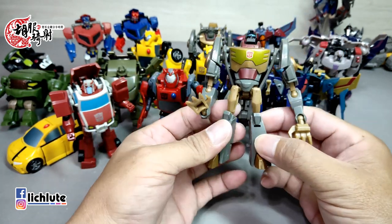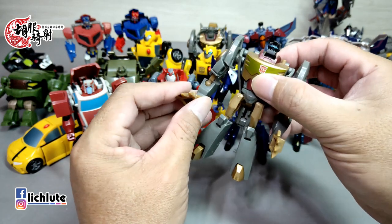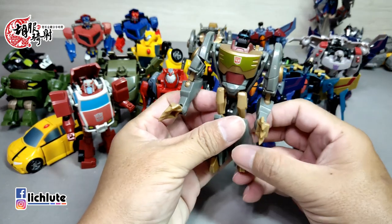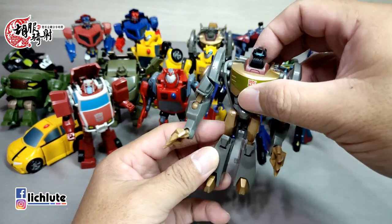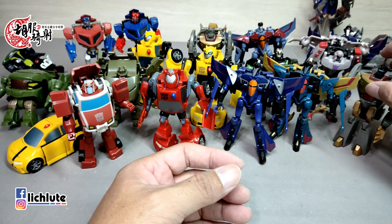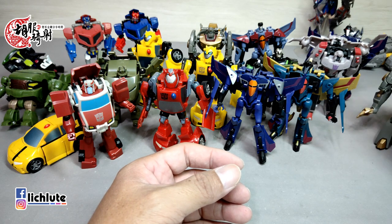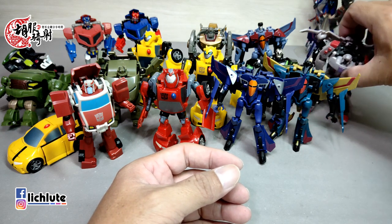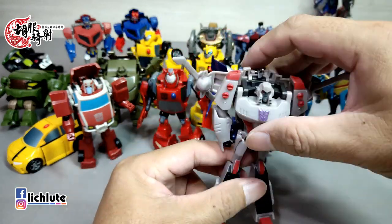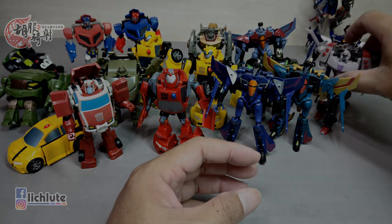今天感谢这一位北京的变形金刚朋友，千里之外跟我们一同来分享这些玩具。他希望我挑一款玩具签名之后再回寄给他。我再看看应该挑哪一款——理论上应该挑Megatron，但是Megatron身上可以签名的地方好像不是很多。我可能挑个Bumblebee吧。谢谢各位这一集的收看，我们下集再见，拜拜。